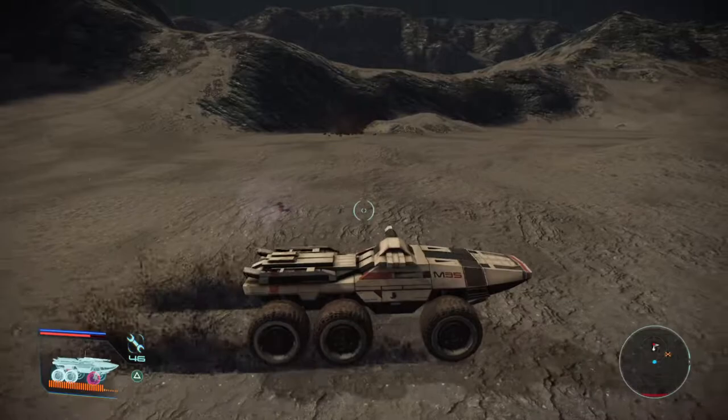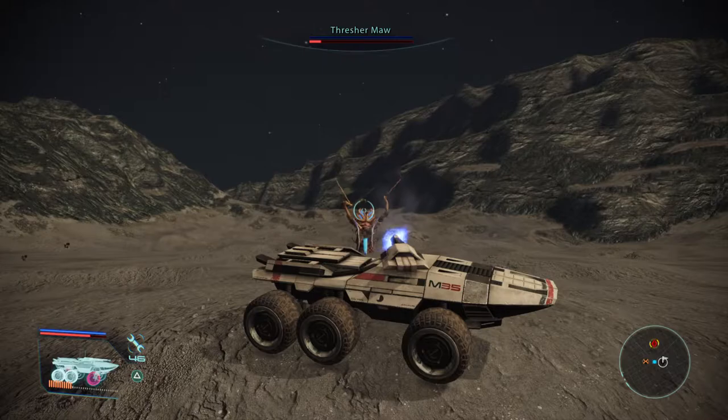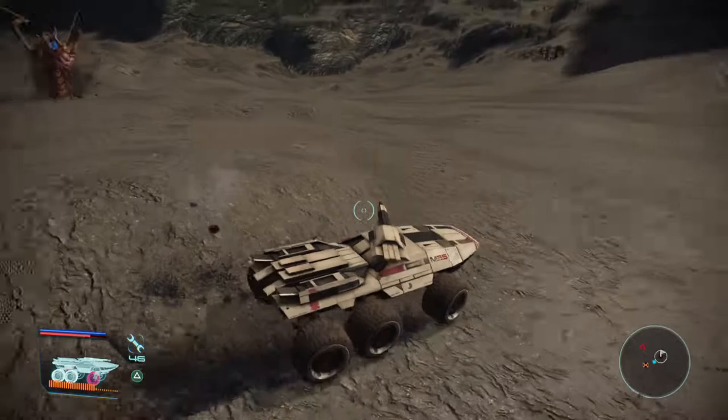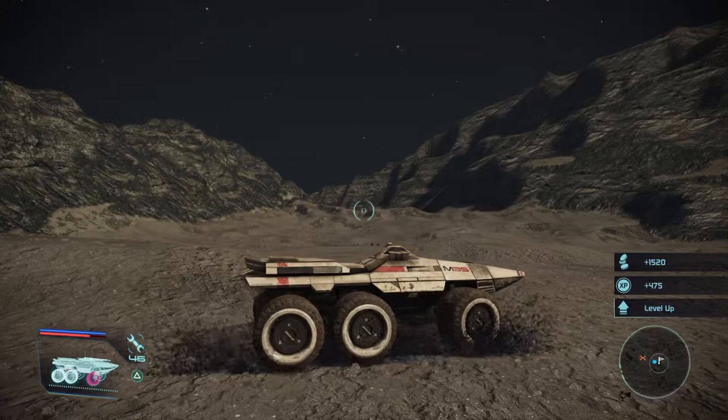Try to get away from him, and when he stops, you stop. Then aim your cannons at him again. Whenever you see the spit, jump. And when he goes underground again, move away from him. He's going to pop up soon. As soon as he does, you stop. Aim your guns at him. Aim your cannon at him. Now you see the spit coming — jump. As you can see, he's almost dead. And he's down.